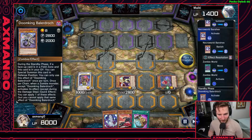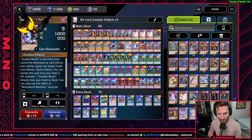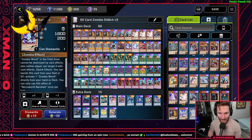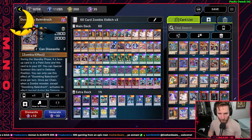Necroworld Banshee protects Zombie World from destruction and targeting, and can also be banished from the field or graveyard to activate another Zombie World. That lets you play another Zombie World if needed, and as a quick-effect zombie monster you can activate it at any point — triggering Ballerdrack's effect to banish a card your opponent controls either on the field or in the graveyard.